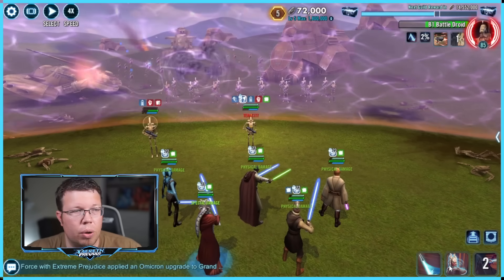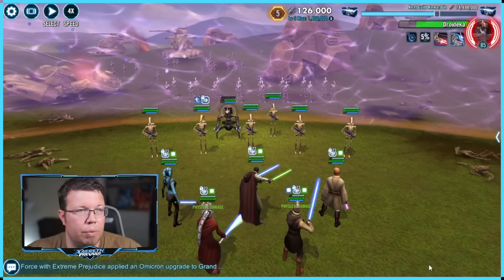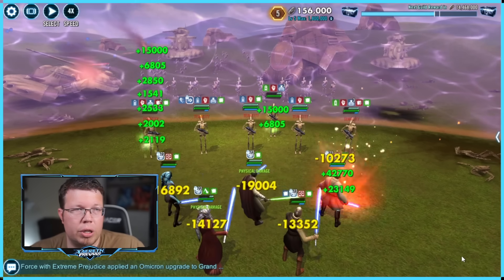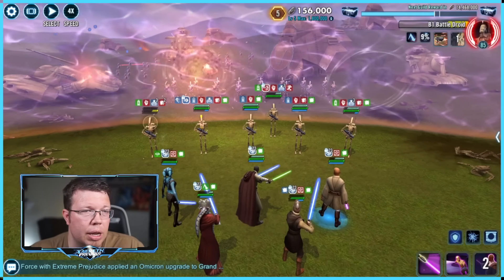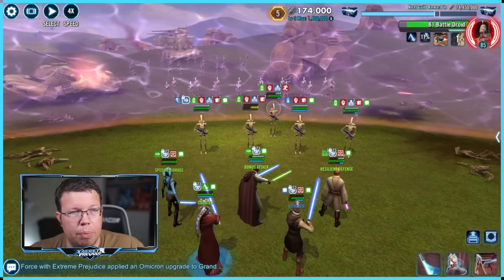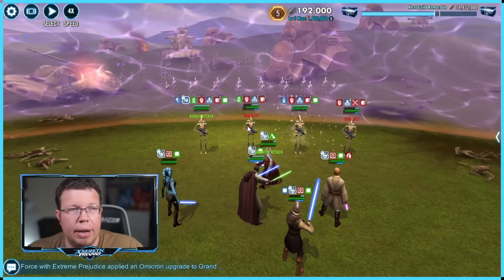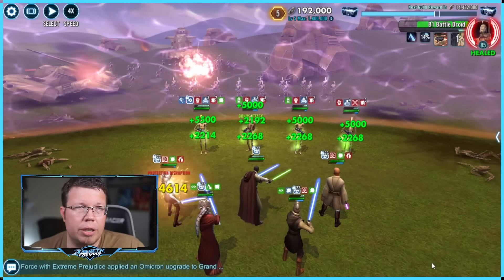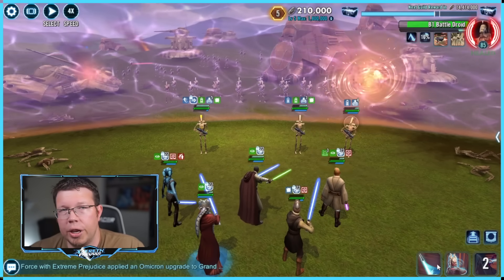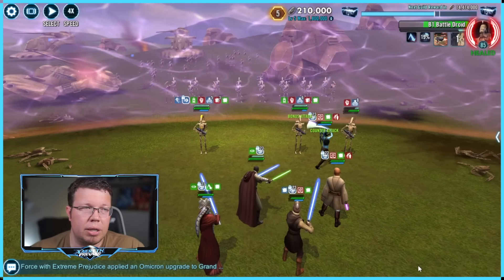Aayla just does basic the whole time — she never uses her special. Shaak Ti does her thing, Ki-Adi-Mundi evaporates someone. There's a Droideka — you want to kill him first. Just do a basic with Shaak Ti, you want everyone to have events up when you can, and then Ki-Adi-Mundi's going to snipe — you always want to snipe out the Droideka first. We want to cut them back from taking a huge amount of turns; be really efficient with Ki-Adi-Mundi terrorizing people. The less efficient you are, the more likely it's going to take tons more attempts — or potentially you're not even going to be able to get to that final wave until you have the right stats. That's really what this raid is — it's a stat and relic check.